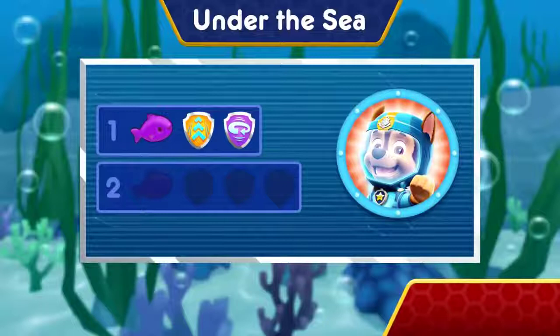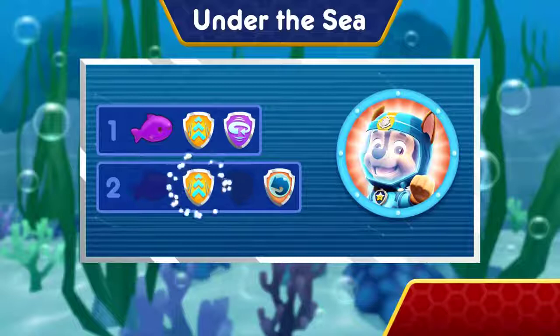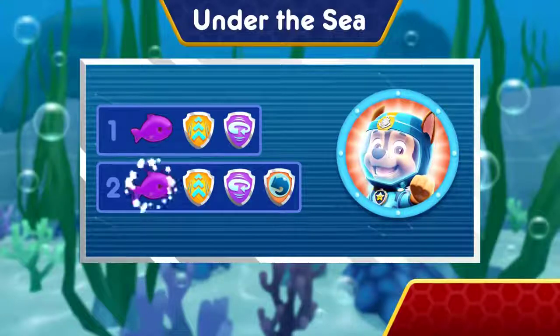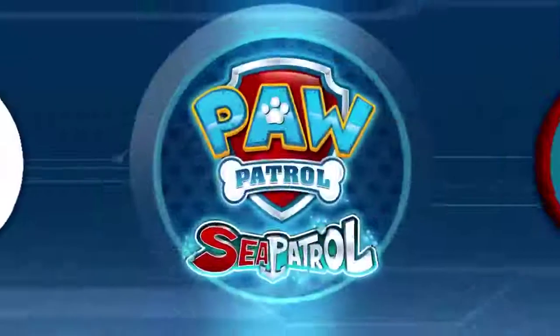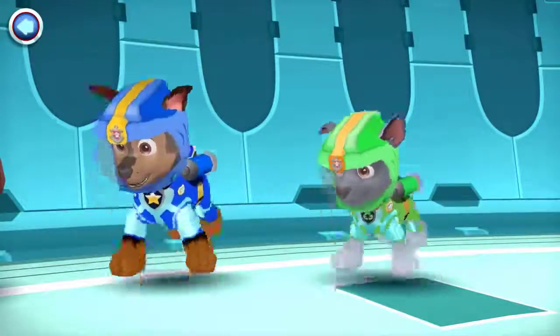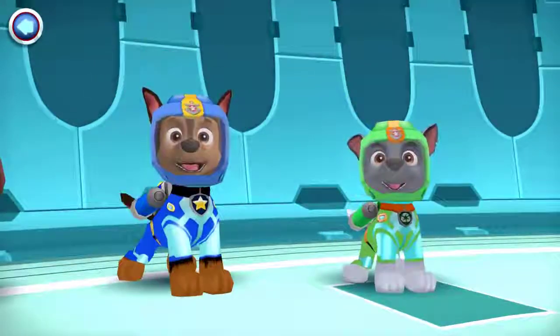Wow, you earned new badges. All right, we collected the bubble roll. Woo-hoo! We found the speed boost. We found the 360 spin. You found one squeaky toy. Amazing diving, you found both squeaky toys, so now Chase can lead the baby dolphins back to their daddy. Nice moves, Chase. Sea Patrol is on a roll. Choose another pup to dive to the rescue.